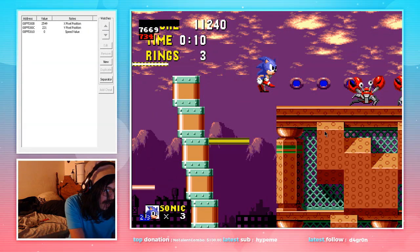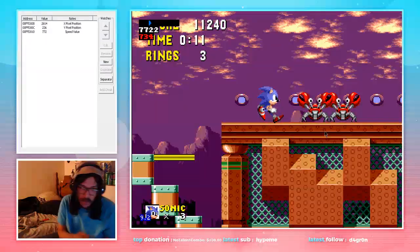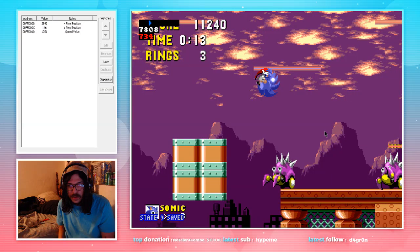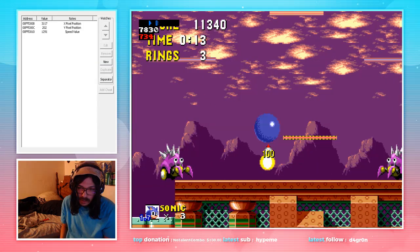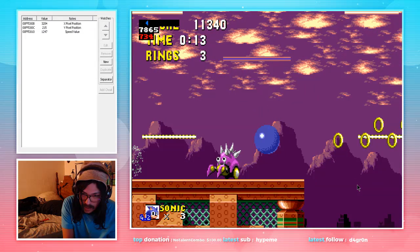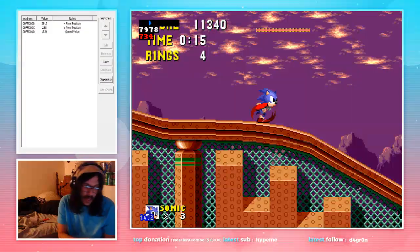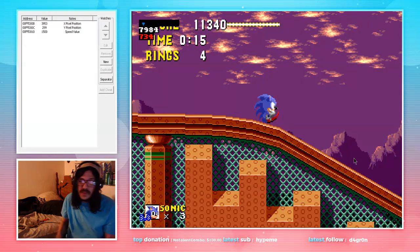Once Sonic is basically at the peak of the spring, start holding right. When Sonic covers up the second light, do a small tap jump. Then land and full jump. We're trying to end up on the front of this enemy — like his eyeball, the one in the middle. Sonic gets a little bounce and we land just before the platform ends. Once we land, hold right for just a few more frames, then do a full jump. Hold right until Sonic reaches the downward slope, then start holding down to roll.